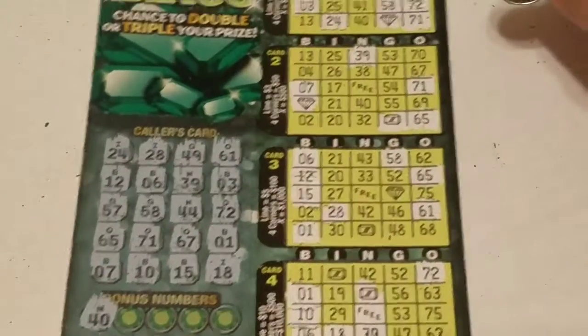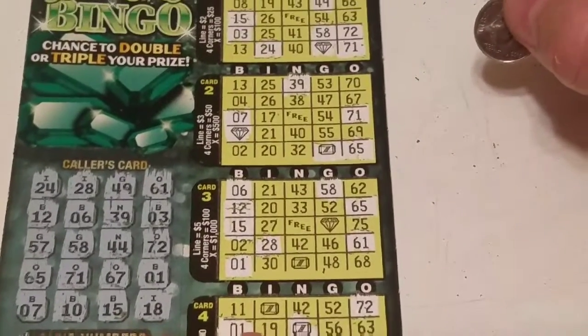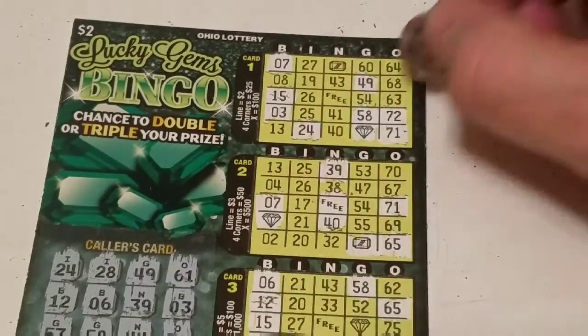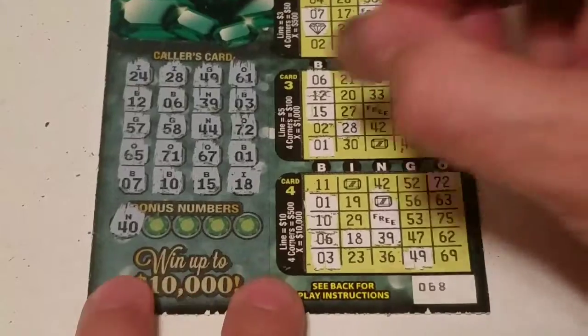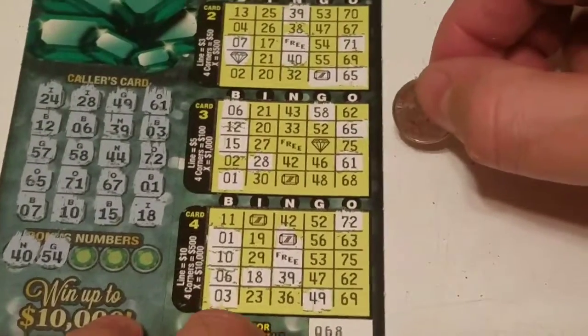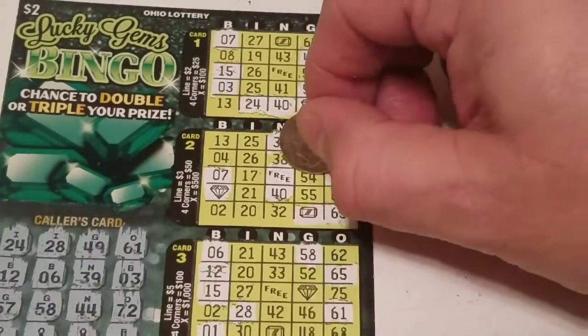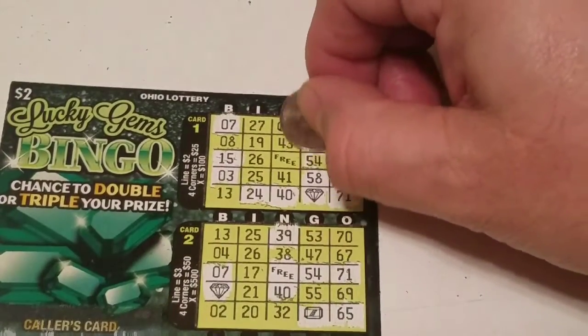N40 — no N40 there, no 40 there, and we do have a 40 here and we have a 40 here. G54 — none here, none here, and we have a 54 here and we have one up here.